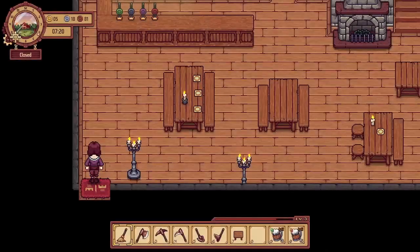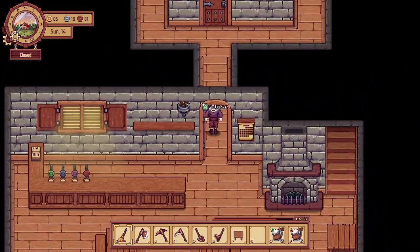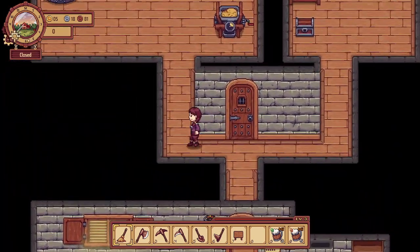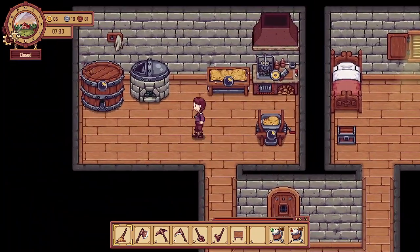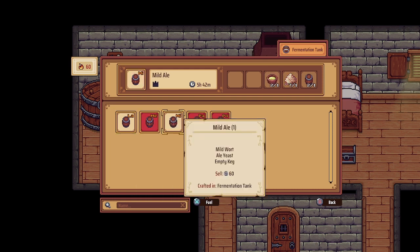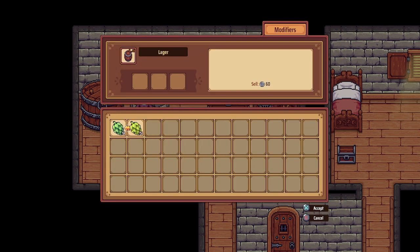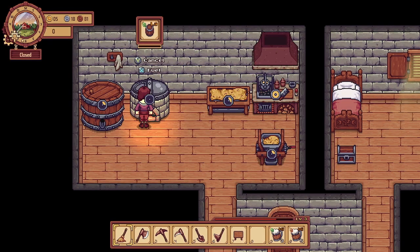I'm actually going to head back inside right now and put the kegs into the fermentation tank. Now we can make a lager - or is it lager? - or we can make mild ale. Let's go with this and we'll use some aroma hops.